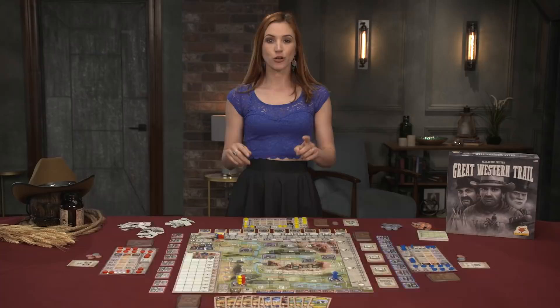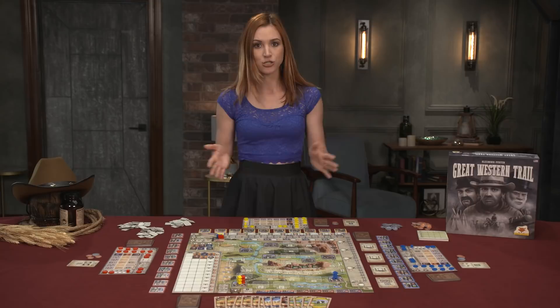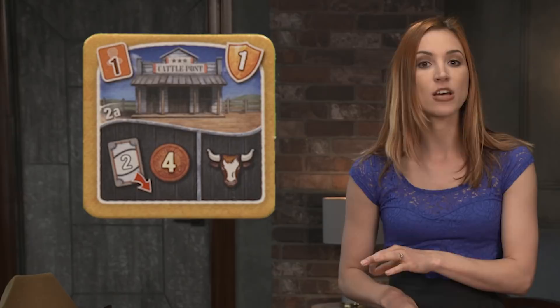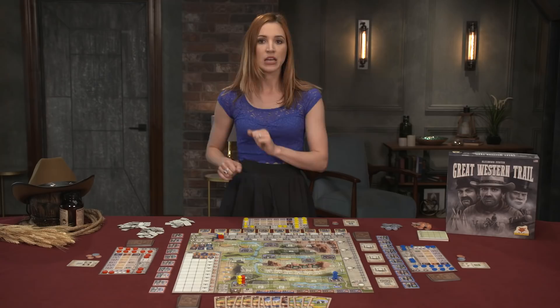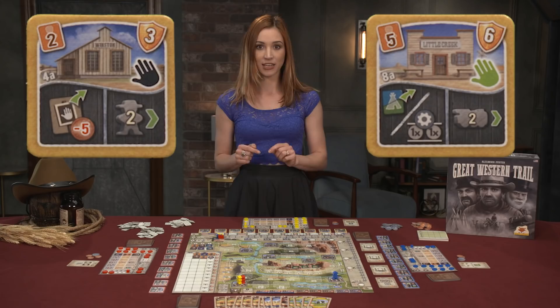During the move phase, players can move their cattlemen figure along the path in the direction of the arrows. If they reach a fork in the road, they can take whichever path they wish. Movement is determined by the player board and augmented by removing discs, and only counts on location tiles. Empty spaces are not counted as locations and are thus skipped over. A player can move up to their move value and then stop at a location. If a cattleman passes or moves to a tile with a black or green hand, they must also pay a fee to the bank if it's neutral, or to another player if it belongs to them. How much depends on the number of players in the game.